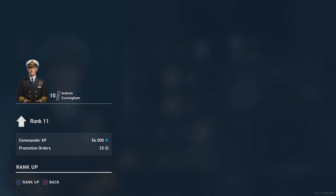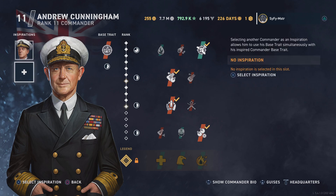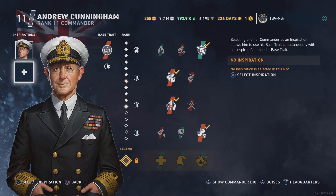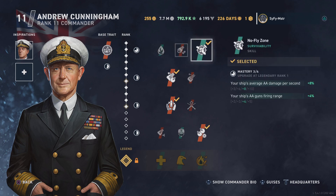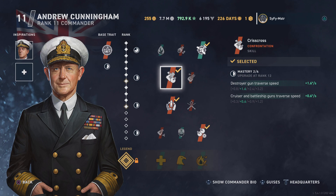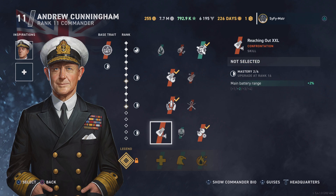After promoting him, we get to add an additional inspiration. Initially we have Ernest King, which provides AA guns firing range at 5%. Now we get to add a secondary inspiration. His base trait is shell grouping, so I've picked his AA to match up with his first inspiration, along with reduced gun traverse speed and shell switching time — less than 30% reduced.